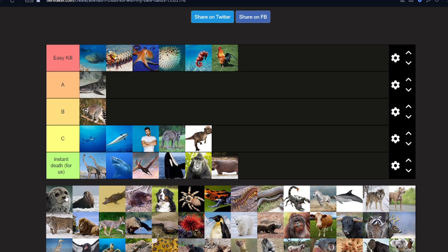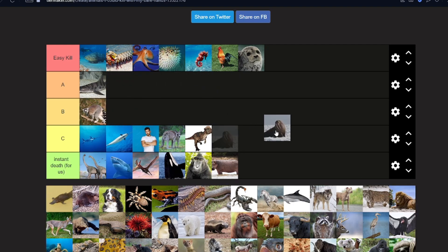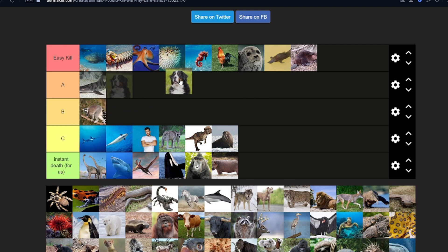A seal — easy kill. If it's trying to kill you, I don't think a seal could fight back at all. Two of us against one seal — easy. A walrus — they have crazy tusks, gonna be in C, probably death. A platypus — easy kill, they're not really fighting back. A beaver — easy kill, it's annoyed and dumb, just grab it by the neck.